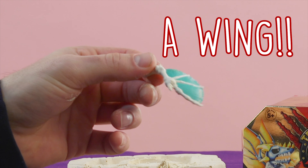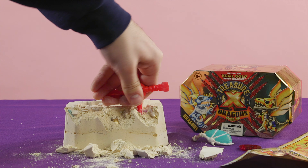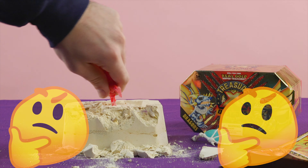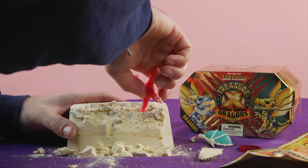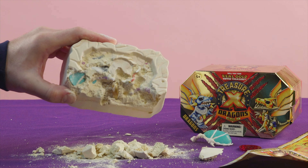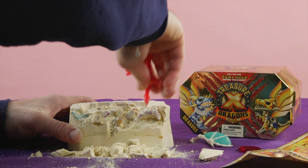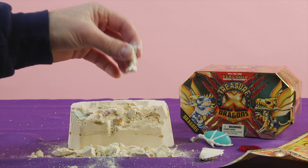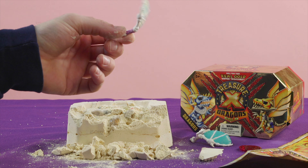Okay guys, I found a wing. This is so much fun. I want to go digging for real treasure. Do you think there's any treasure that exists anymore? This gets a little messy, so make sure you have some adults to help you. As the dust falls, you can see some of the pieces. We've got to keep digging so we can get there. Another piece came free — this one looks like a foot. I found another treasure. This looks like another wing.